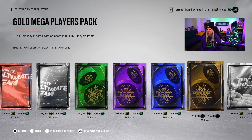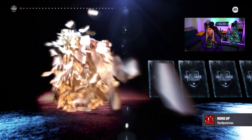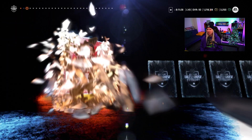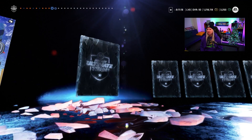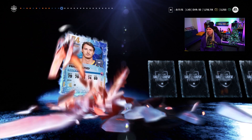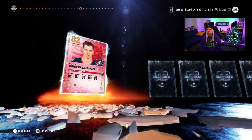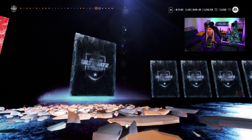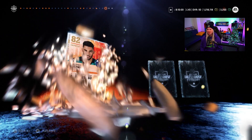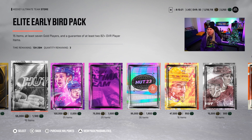Okay, let's go and do one of the Gold Mega Player Packs. Okay, 85 — that's already better than before. 85 so far is the highest we've got. Can we get at least some low overall purples? That would feel a little bit better. Nope. What is wrong with these packs?